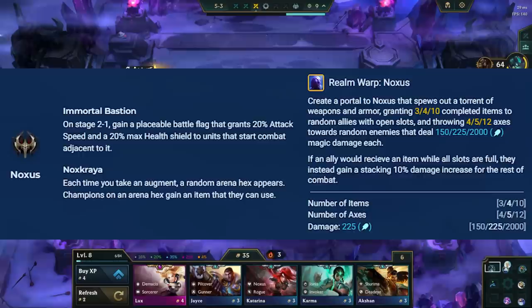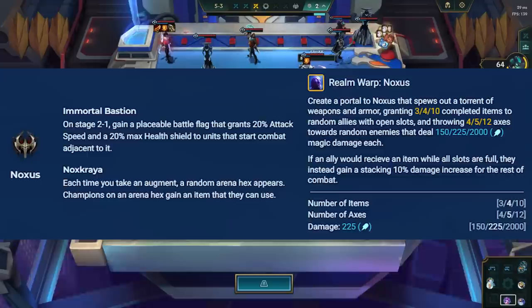Ryze's spell in Noxus gives your team more items and stacking damage, and he also throws out random axes that deal damage to the enemy team. This is great for comps that have multiple units that can deal damage, for example Deadeye Aphelios or Noxus reroll.